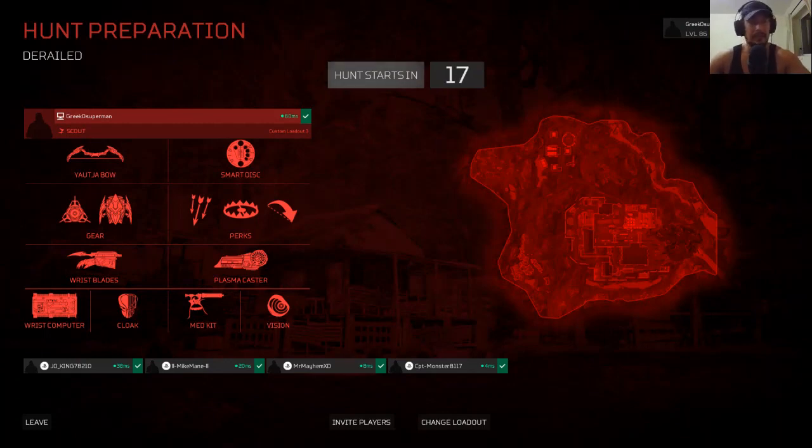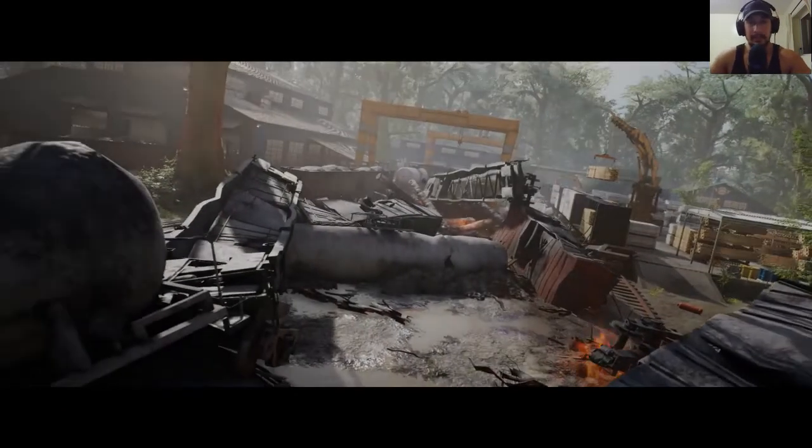Playing Hunter: Predator Grounds as a scout again. I won't be using any health packs — as a scout you don't really need them. The way you can fly around the map you can find pigs like it's nothing. I'll just be using the bow and the smart disc, trying to play as stealthfully as possible, playing like a hunter. So let's get this started.